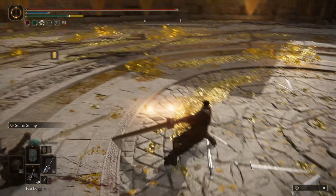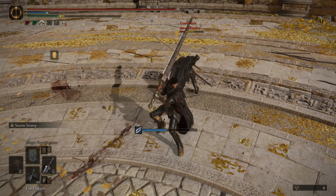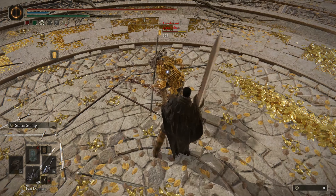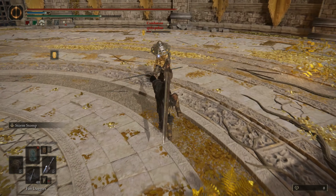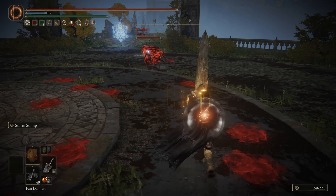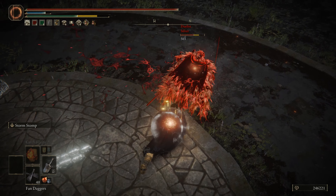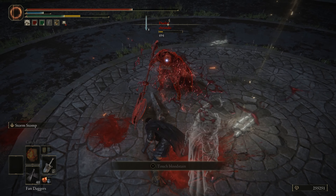Storm Stomp has been amazing since day one. Nearly instant hyper armor startup that has higher poise value than your colossal sword light attacks, and it allows you to combo a light attack off a successful stun, and a heavy attack in some specific cases. Those conditions being: you must hit with the later active frames of Storm Stomp and must be using a colossal sword with an overhead slam such as Watchdog's or Troll's Golden Sword. While lacking in range and poise damage, Storm Stomp provides a reliable combo tool that excels at trading thanks to its high hyper armor values and excels at roll catching thanks to its lengthy duration of active hitboxes.